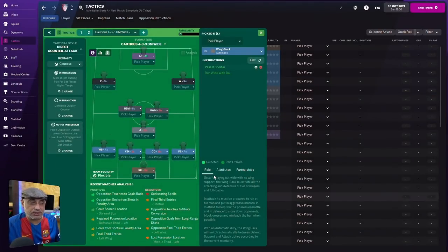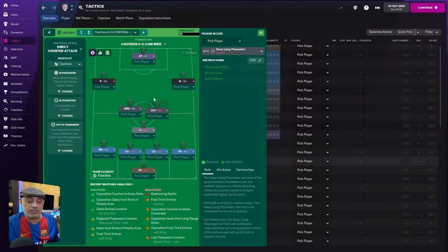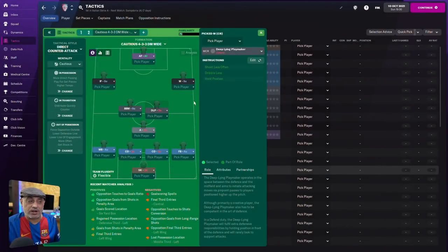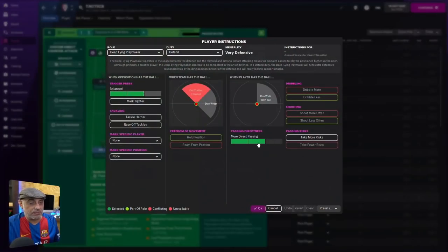So now we've got a whole bunch of players at the back who are going to pass it short. When they pass it short they're naturally going to look for available players around them. If they give it to the Anchorman, he keeps it short, looking for one or two of these players. Now what if we used a DLP in this position? We could switch to a deep-lying playmaker and expect this guy to try and unlock certain sides. What I'd like to do is give him direct passing — but hey, the team is already on direct passing.